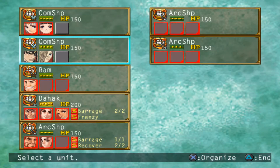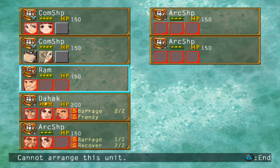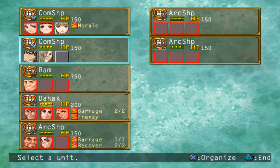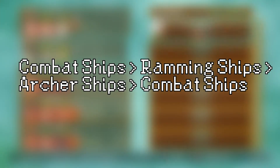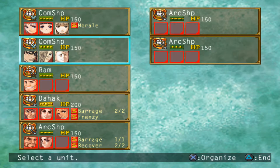It's another army battle — well, actually a naval battle, though naval battles are army battles that just take place on the water. The primary differences are the units and abilities we have access to. There's still a rock-paper-scissors element: combat ships beat ramming ships, which beat archer ships, which beat combat ships. We also have the Dahaka in this fight, which functions the same as an archer ship but much more powerful.